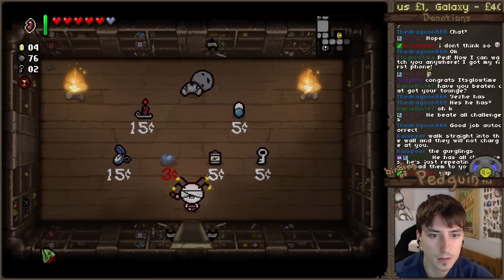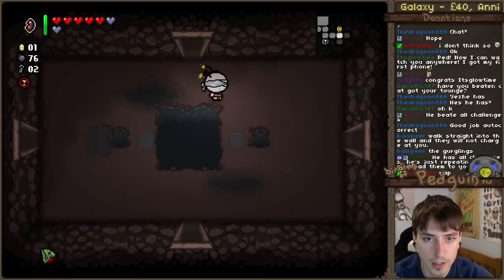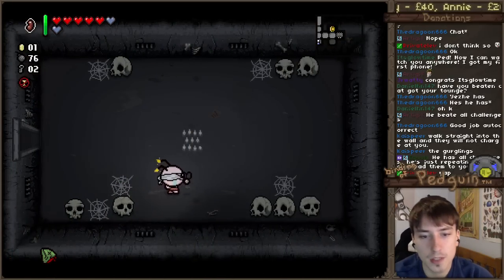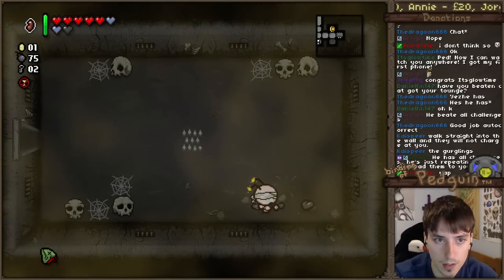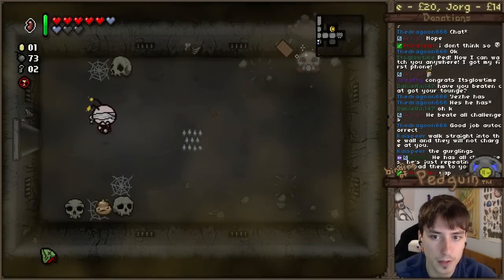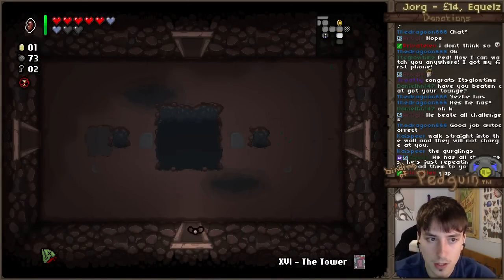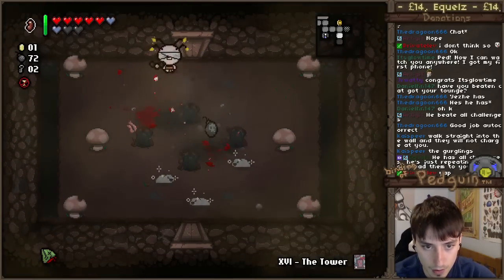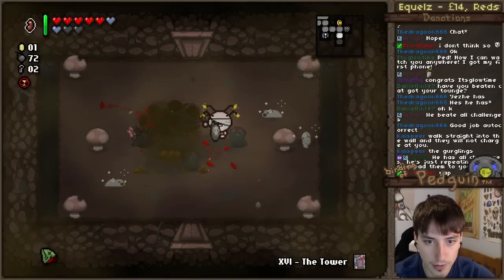Nice. Oh, look at that stopwatch over there. Can't afford it, not in a million years. So I'm just going to grab the soul heart. When you come to these rooms, sometimes it's nice just to destroy these — might as well do it, because you get stuff like that. And that is an alternative way of doing damage. The tower — another alternative way of doing damage. So we profited greatly from that. Three bombs for about three room clears.